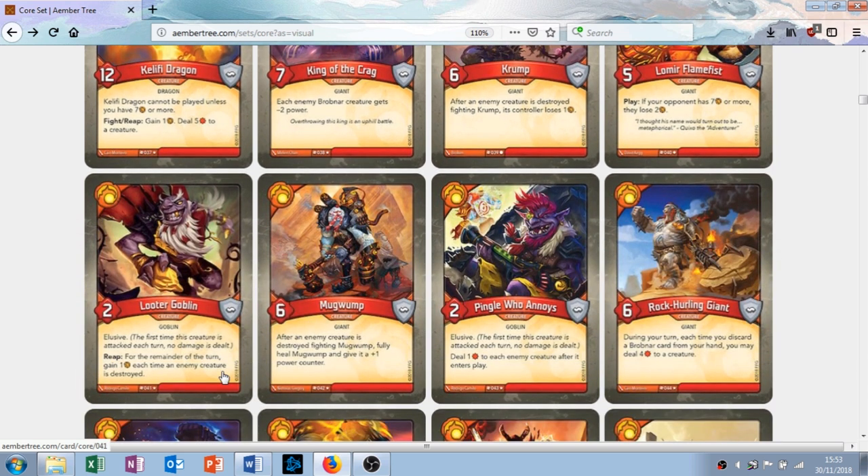Looter Goblin is a creature with two attack, no armor. It has the ability Elusive: the first time this creature is attacked each turn, no damage is dealt. And the reap ability: for the remainder of the turn, gain one amber each time an enemy creature is destroyed. So you need two things to attack him, which forces the enemy to focus on him. He's basically Pile of Skulls on a creature. I actually quite like this — I think he'll be a lot better than he looks on the face of it. It requires your opponent to really focus on him; if they don't, they're going to get punished.